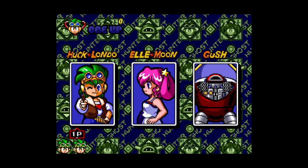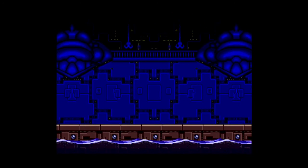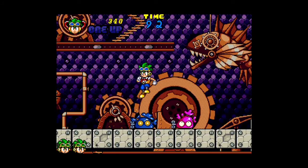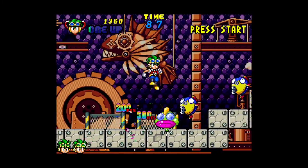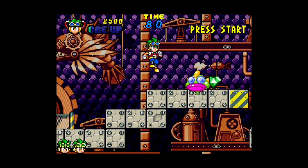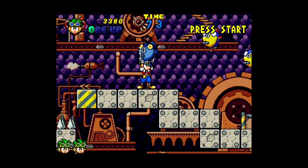Alright, so you can play as Huck, Londo, Ellie Moon, or Gush. We're going to play as Huck. You can jump on enemies or you can hit them.